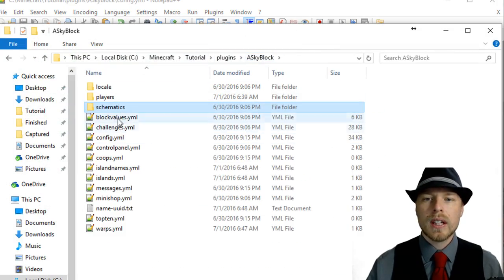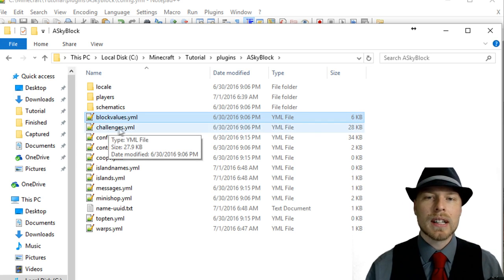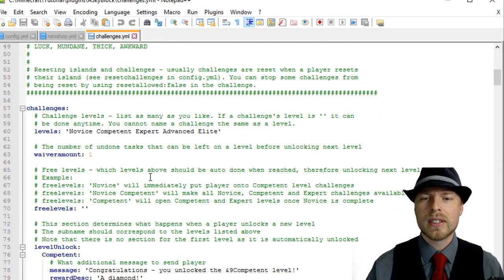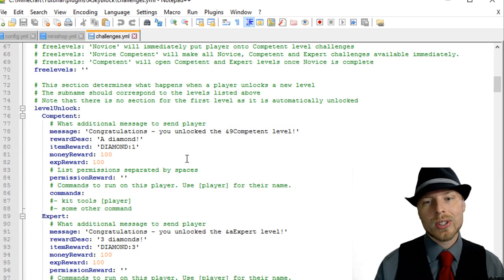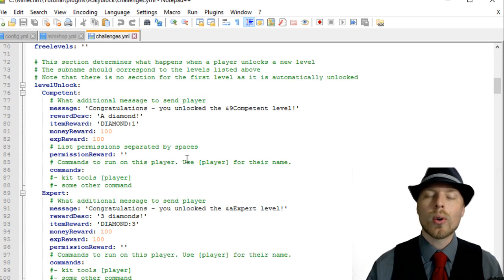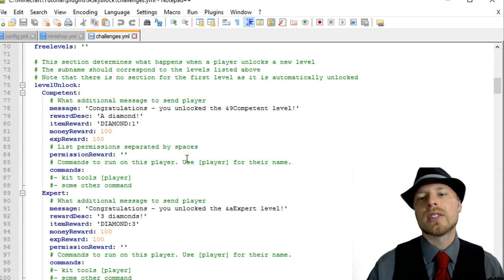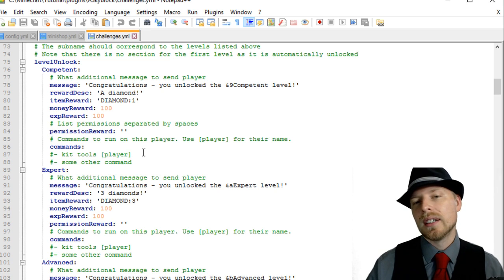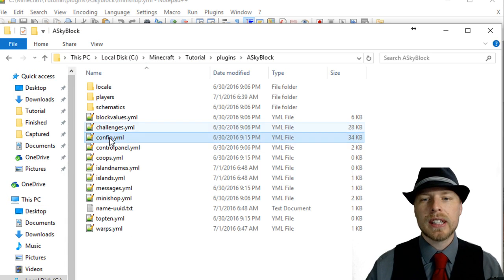You can set your block values to determine island level and modify all of those. The challenges.yml has a lot of text, but the author has done a great job commenting how everything works. I'd highly recommend reviewing what's already there, then modifying it to add more challenges, adjust experience or money rewards. You can also run custom commands when a player gets an achievement, which is really cool.